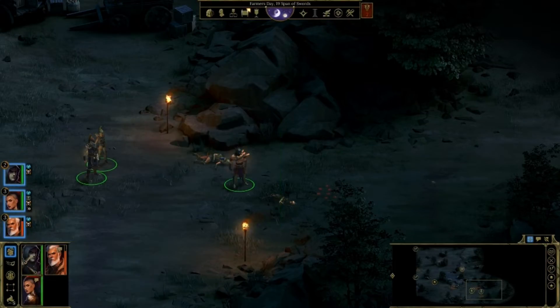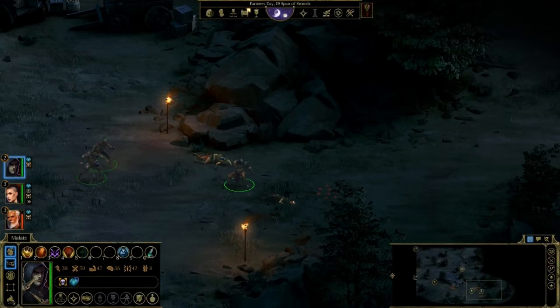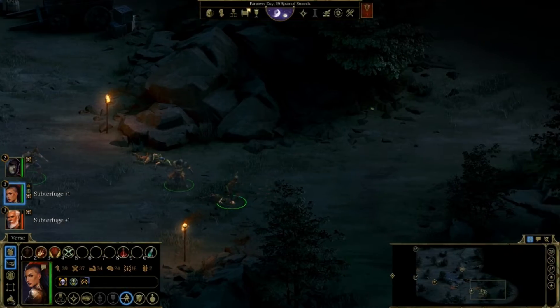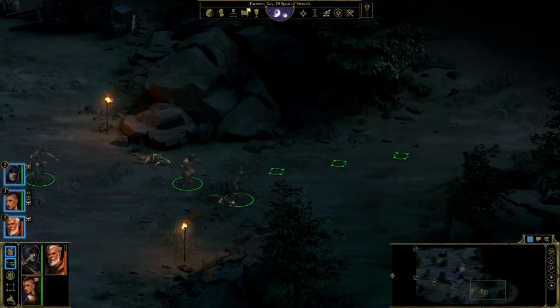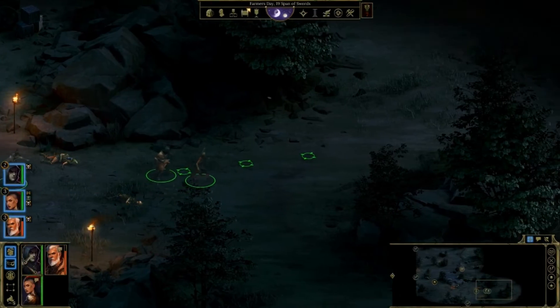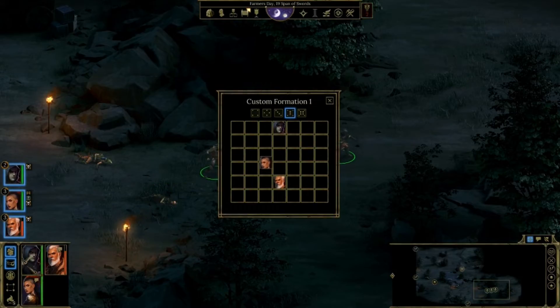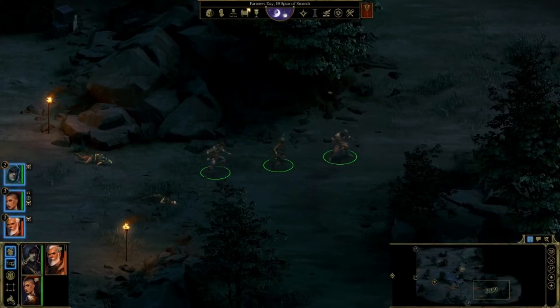Let's go back into our stealth stance. She seems to have the highest subterfuge, so have her disarm. Plus one subterfuge for two different people — I'll take it. So I have a different formation: my character Malaise in the front, then her in the back left, him in the back right, and she's going to be an archer character.